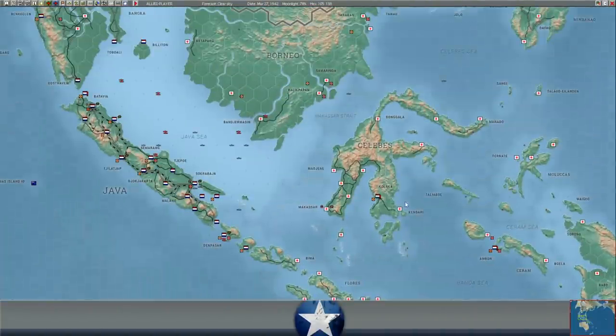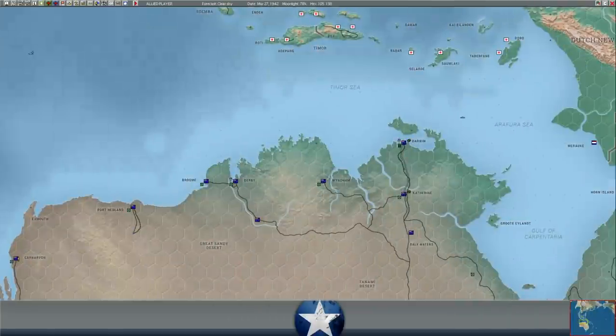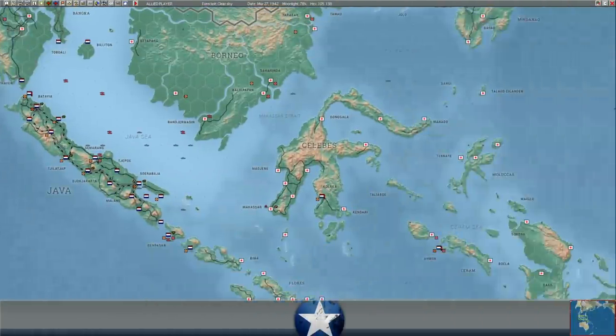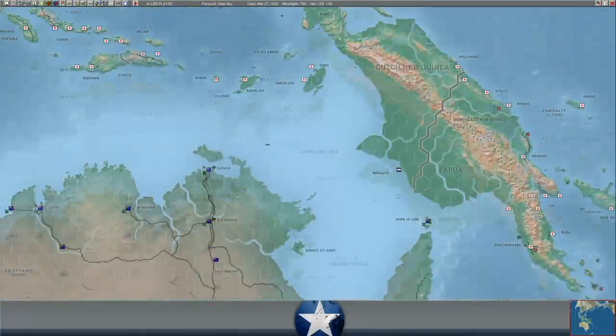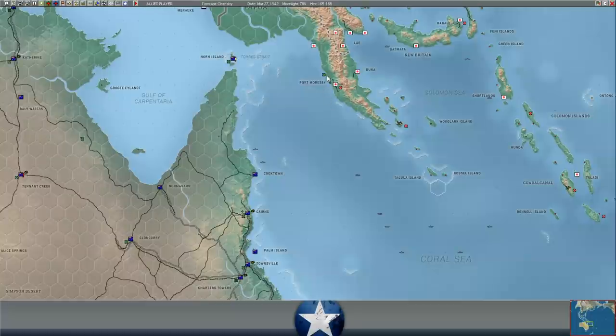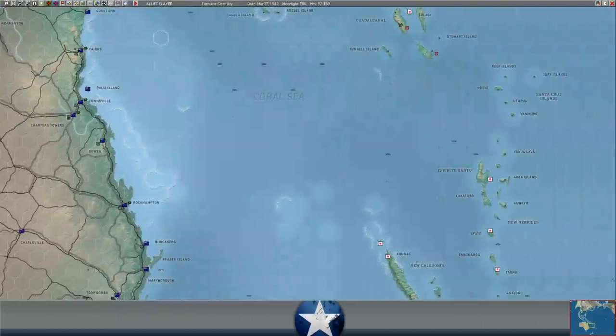Can we ambush the bombers that have been bombing troops near Moresby? Not really - I don't have the fighter range. Unfortunately, our fighters on the Australian coast or in Horn Island don't have the range to provide a CAP over Moresby, so no real way to ambush them.